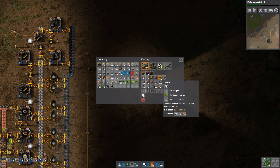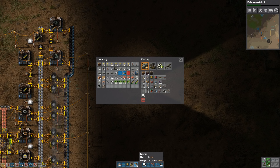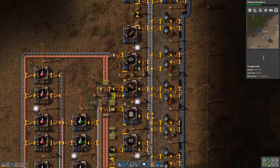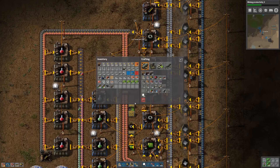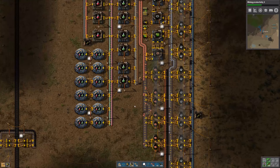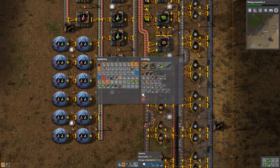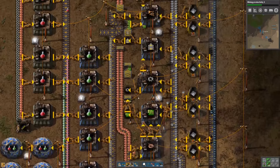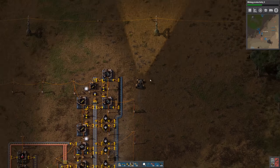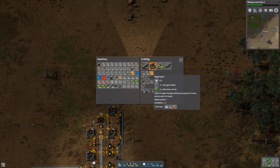I'm going to need to craft a few splitters and some undergrounds. I know why I got so few yellow inserters - it's because I turned most of them into red ones just now. Let me grab what we've got on the belt here, because we're going to need a lot of inserters to take care of this iron smelting line. I've got lots of grenades left still, so I don't need to grab any more.